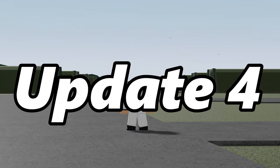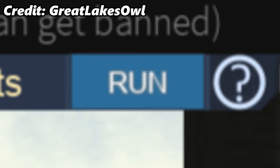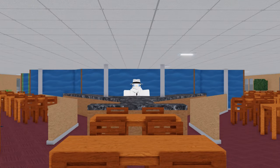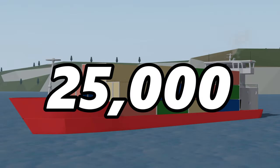On June 1st, Update 4 added the cruise ship, light container ship, the radio, the ability to run, and the ability to delete ships. At the time of release, the cruise ship was only 250,000 credits, and the light container ship was only 25,000.